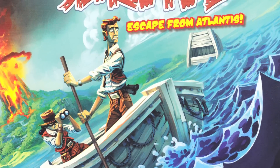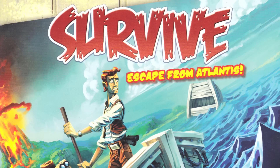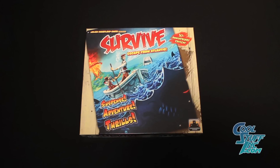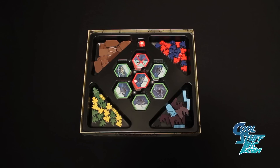Welcome to another edition of Inside the Box. In this episode, we'll be taking a look at the family board game, Escape from Atlantis. In Survive: Escape from Atlantis, you must safely transport as many explorers from Atlantis to dry land before the island collapses. But the ocean has its dangers.